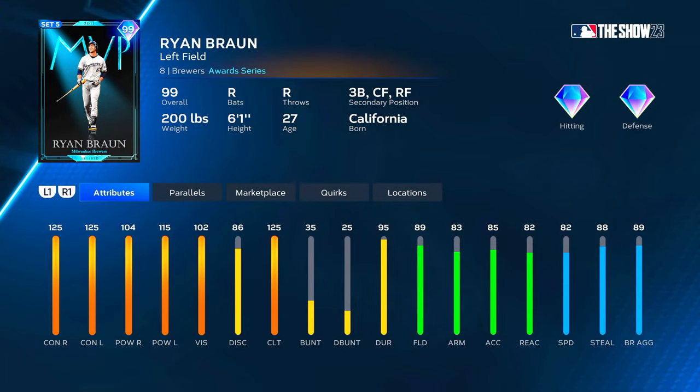Let's take a look at Ryan. We have MVP Ryan Braun from 2011 and he looks absolutely insane — left field primary with third base, center field, and right field secondary. No shortstop secondary means no Jimmy Rollins boost. He only has 95 durability so no Cal Ripken boost, and only 85 arm accuracy so no Mookie Betts boost. However, his attributes are insane regardless — 125 contact versus both, 104 power versus right, 115 versus left, 102 vision, and 125 clutch. He's got 89 fielding, 83 arm, 82 reaction, 82 speed.